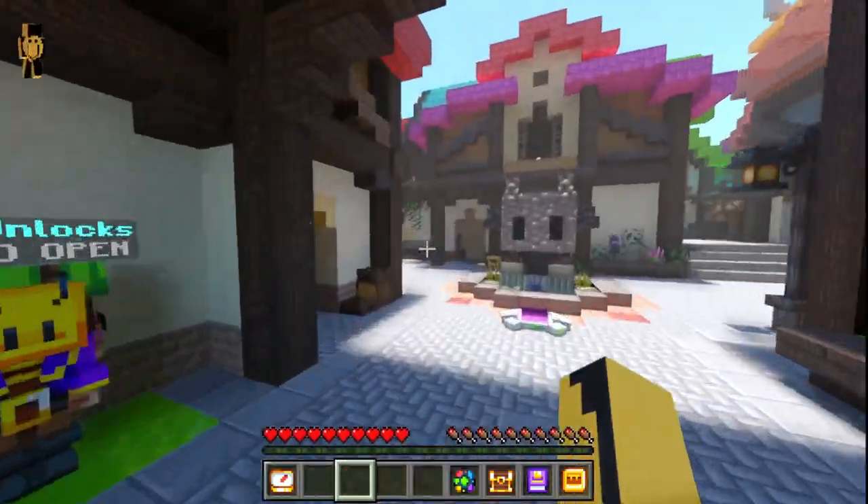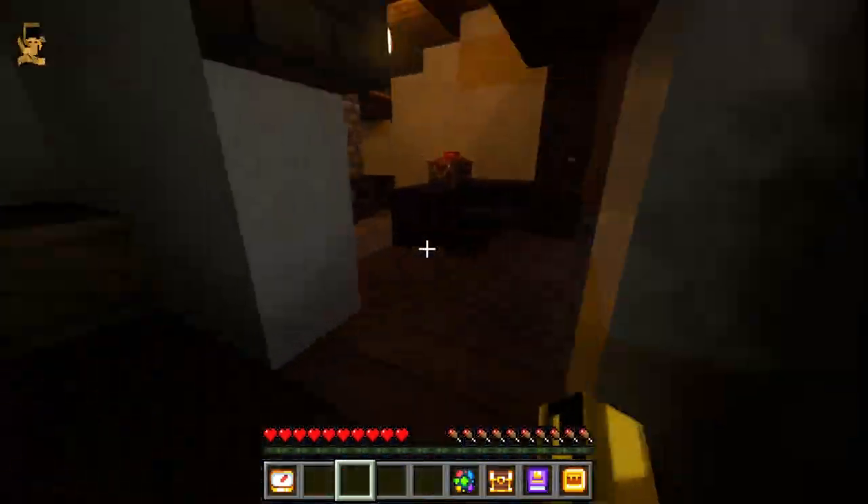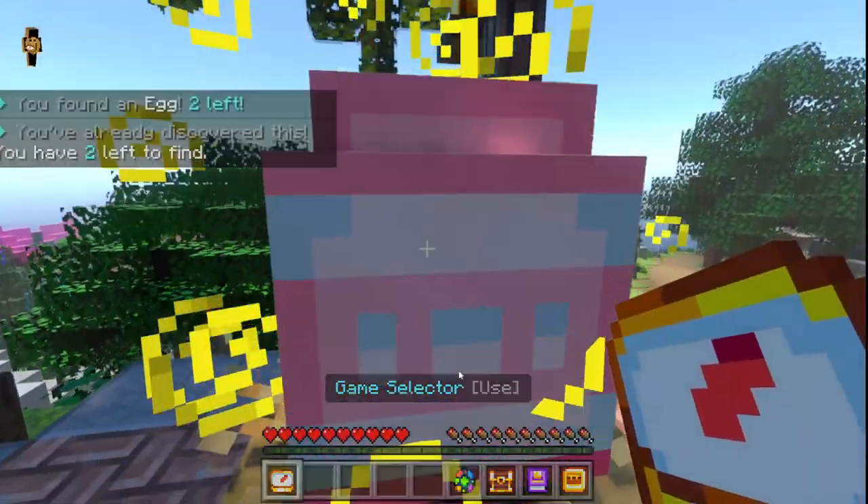Once you've gone back to the lobby, go back into the hub, go past here into this house, and find your next egg.